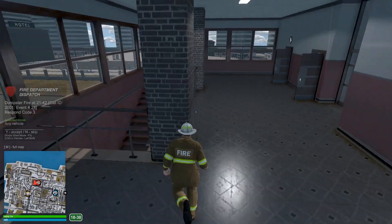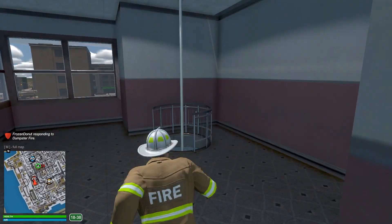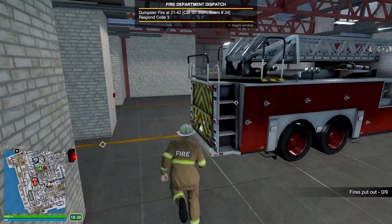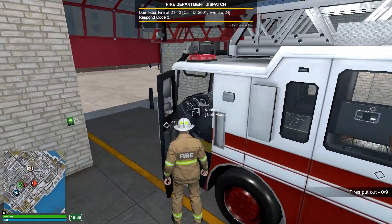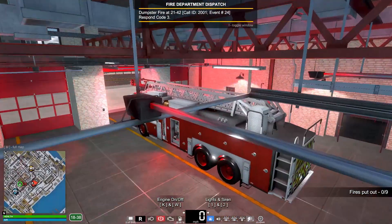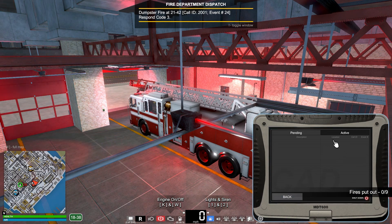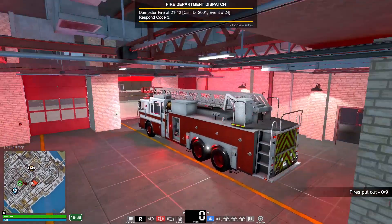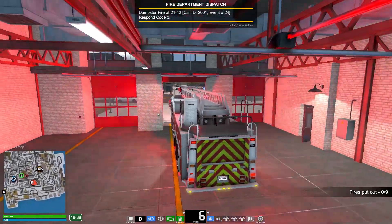All right guys, we got a dumpster fire. Let's go ahead and claim that call, head over to the pole here, and slide down. Let's get the truck ready, open up the door — got to go as fast as we possibly can. Let's get the lights on as well. Let's check the CAD and make sure we're not missing anything. All right, let's do this — lights on and we're heading out.